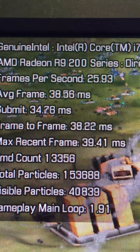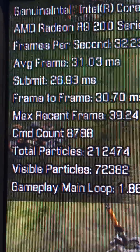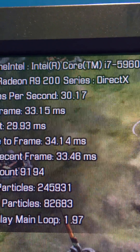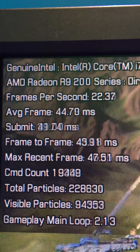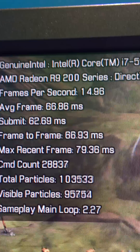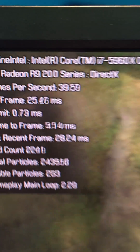Now let's go look at the DirectX 11 version. The submit time: 35 milliseconds. Now the submit time isn't the only thing — your overall average frame rate. Look, it's 30 frames a second in this scene, and then it'll go way down when you get to a busier scene. See, that went down to 14. It gets a little bit choppy. But here, you're at 40-some frames a second.